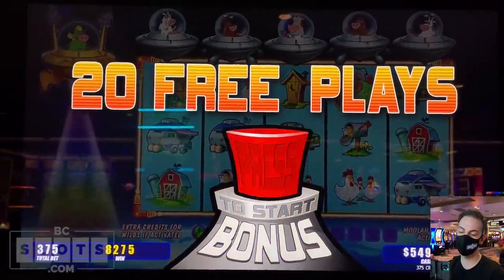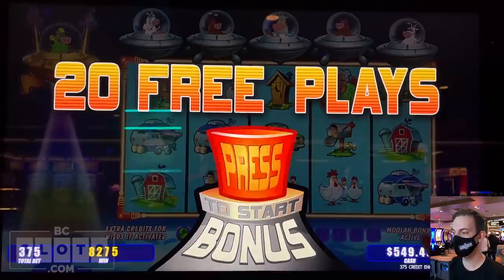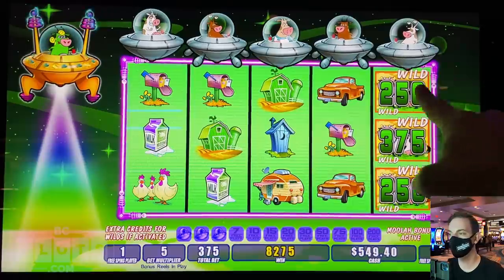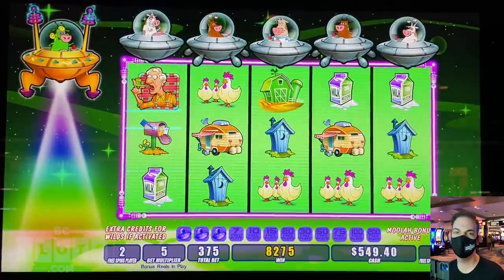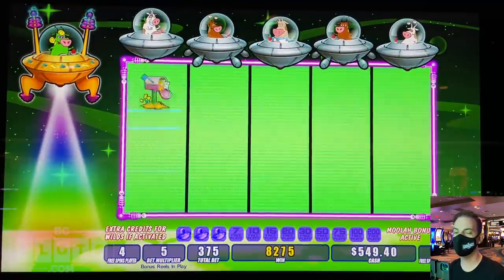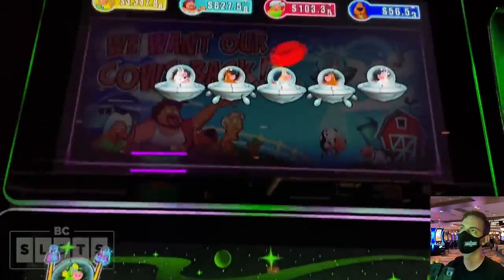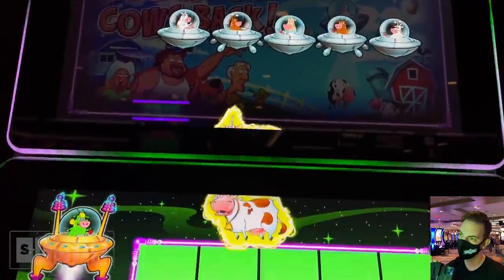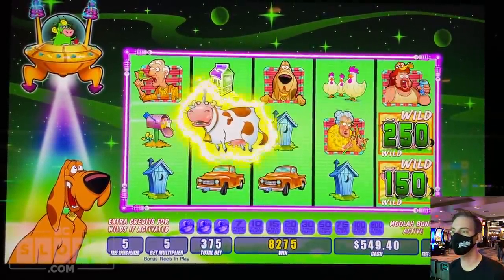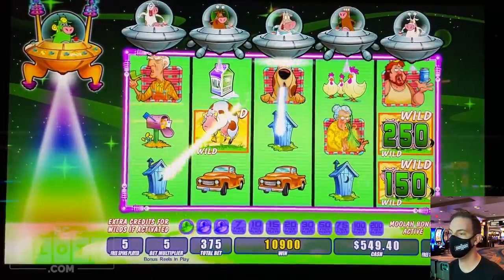We got 20 games — we beat that challenge, didn't we? We only needed 15, we got 20. Moolah Bonus is active. Here we go! That's what happens with the Moolah Bonus — it adds money to your wilds. Drop in those wilds and let's get a re-trigger too. Dropping in some wilds. We got five of a kind. We're at $100 already. Nice one.